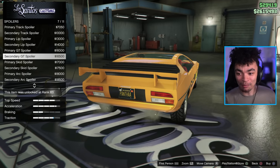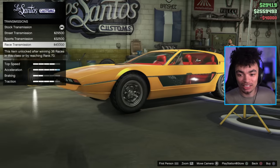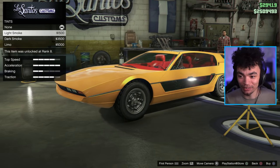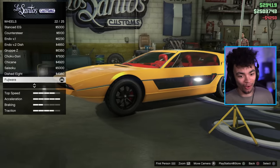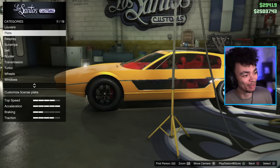I'm going with something like this — just a little bit of spice. I'll do the transmission and turbo upgrades too. We could smoke out the windows to hide the red interior, but I'm going to fix it instead.